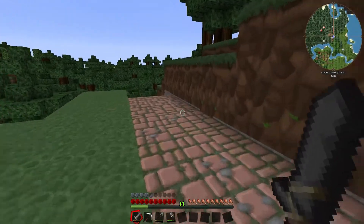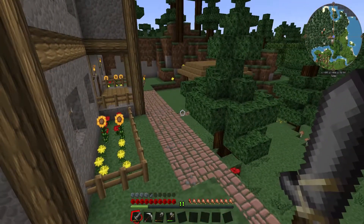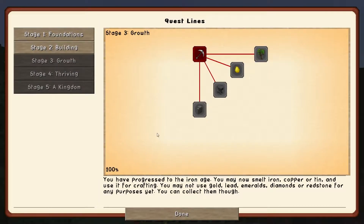Anyway, so we're going to continue with the progress that I finished up before I realised I screwed everything up. And what am I at? I'm at growth. You have progressed to the Iron Age and you may now smelt iron, copper or tin.